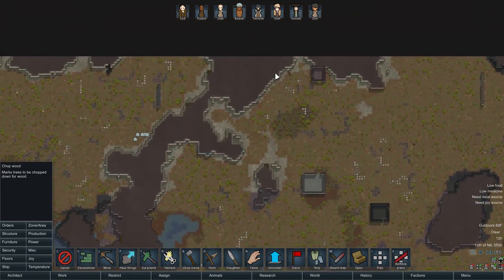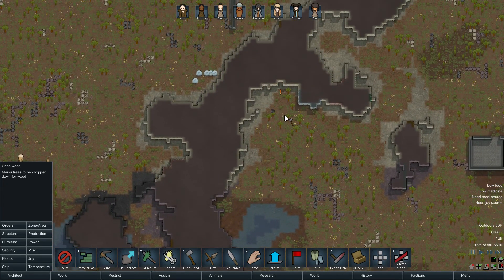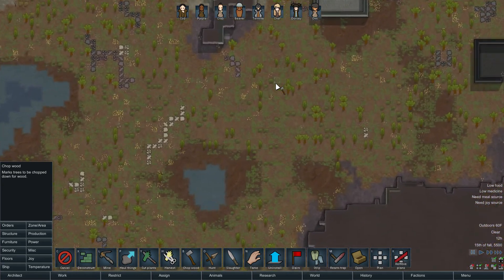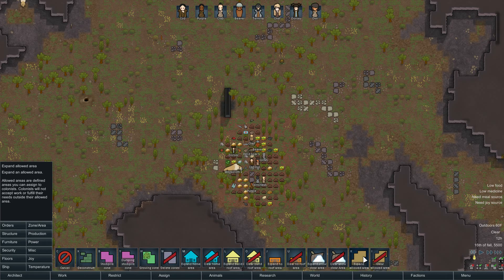It's a long way around to get to those Muffalo, but we could always mine through. I think I want to build a base up here. We're going to have to at least roof this area. We might want to just take this as a temporary stockpile area and then slowly move everything up there.